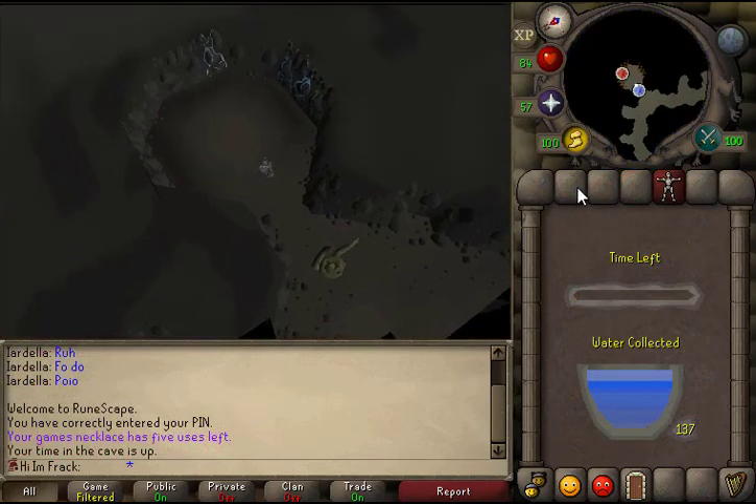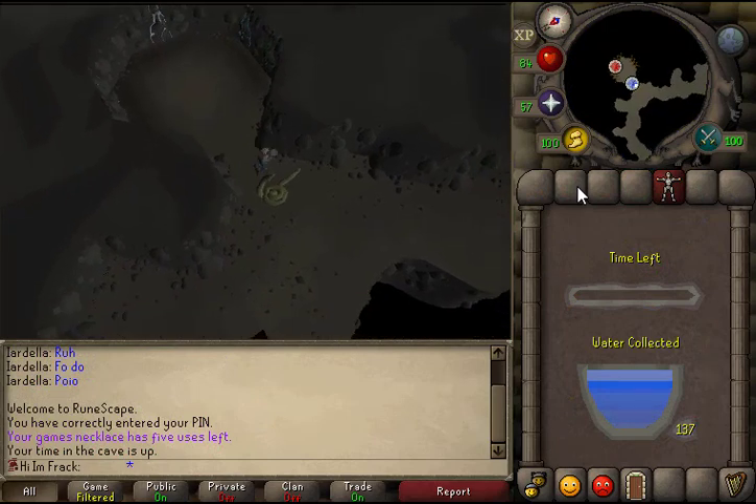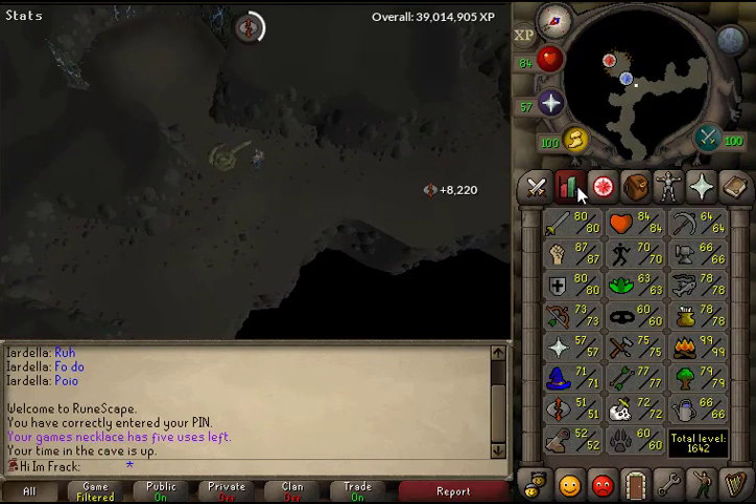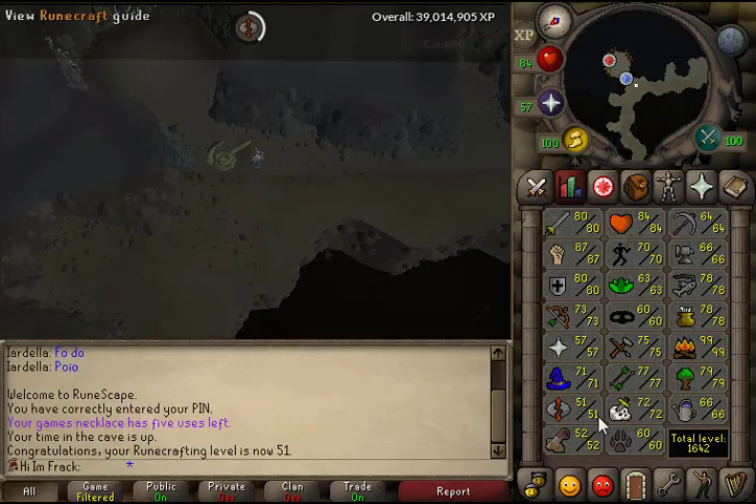I completed a bunch of quests this week so I had a lot more time in the Tears of Guthix room. This should give me a Runecrafting level — wow, 8,000 XP drop and 51 Runecrafting!